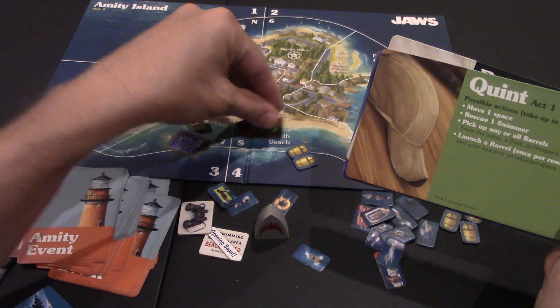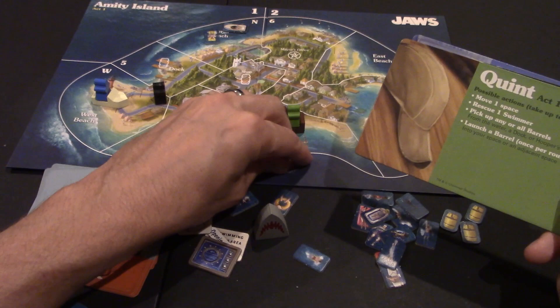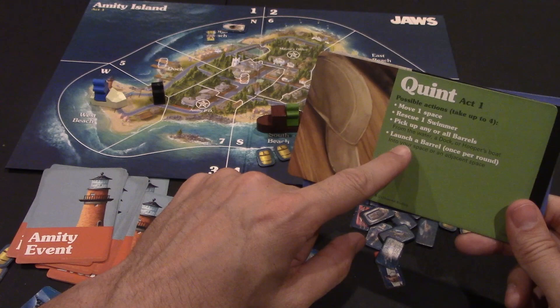Quint can move one space — he's in a slower tugboat and can't move as fast as Hooper. He can rescue swimmers like the others, and he can also pick up any and all barrels at a single location, max of two. But one unique thing Quint can do is launch barrels into the water, either on the space he's on or in one of the adjacent spaces.